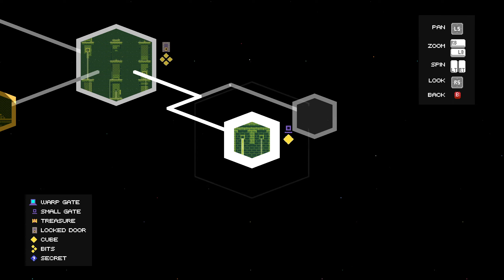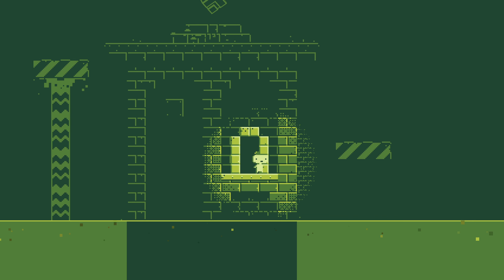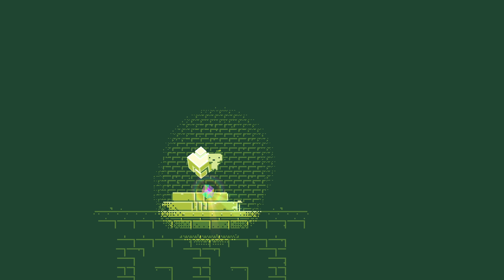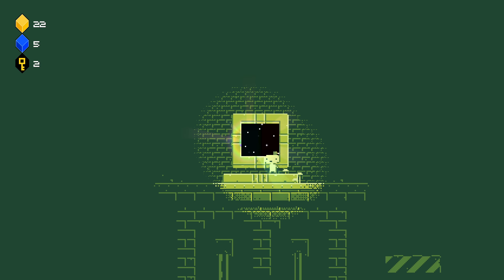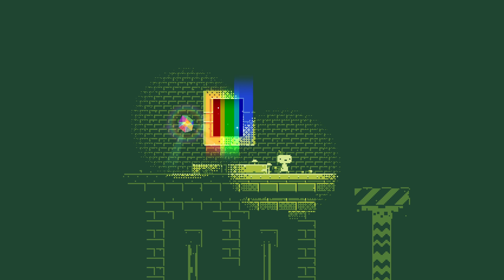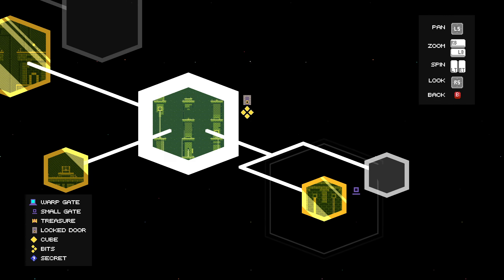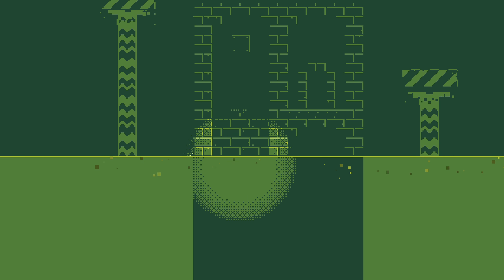There's still lots to do in that previous room, but here we are at this dead end. Another full-sized, ready-to-be-consumed cube. I don't think I want to go through there right now — I want to go explore the 400 other nodes from this place. That's not ideal.